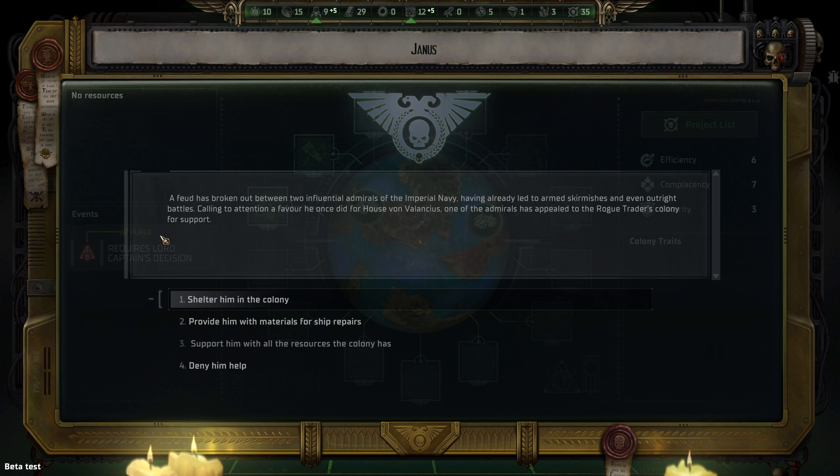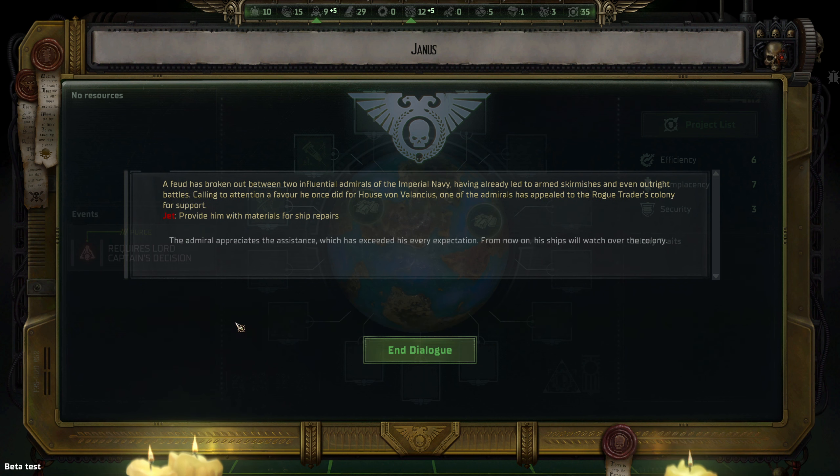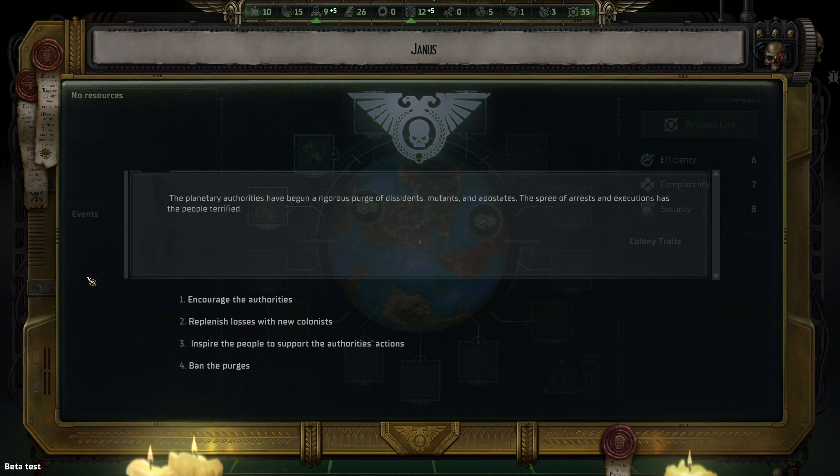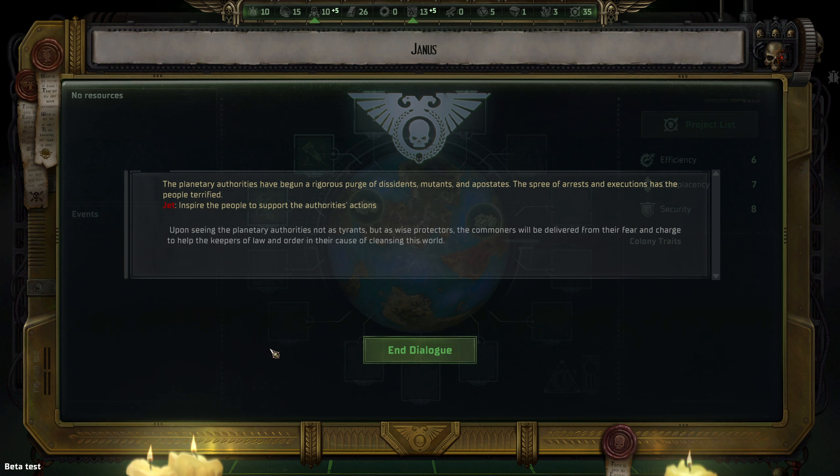There's an unfinished event — 'Feud in the Navy.' A feud has broken out between two influential admirals of the Imperial Navy, already leading to armed skirmishes and outright battles. One of the admirals, calling in a favor owed to House Von Valentius, appealed to the Rogue Trader's colony for support. Provided with materials to repair his ship, the admiral appreciates the assistance — from now on, his ships will watch over us. Also, the planetary authorities begin purging dissidents, mutants, and apostates; a spree of arrests and executions has the people terrified. We choose to inspire the people — the commoners will be delivered from their fear.